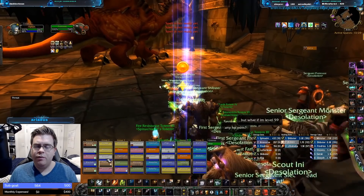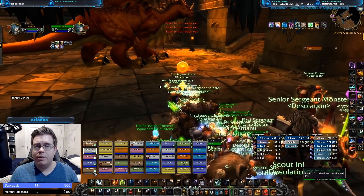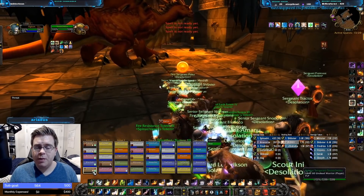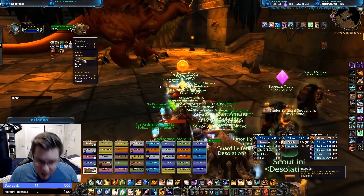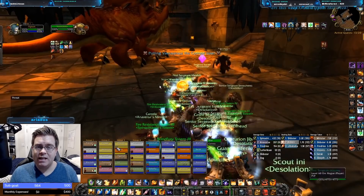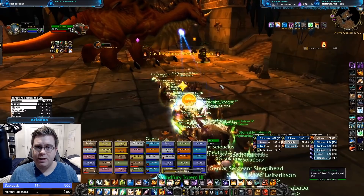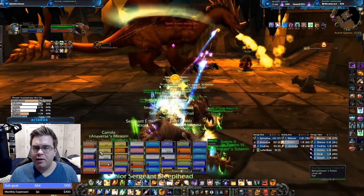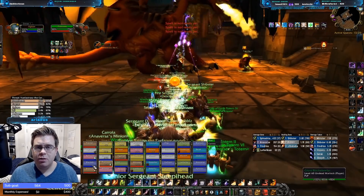Before we get started with the actual kill, I want to go over some of the boss mechanics and strategies so you guys are ready to go. This boss is very unique in that it does not have 100% health — in fact it only has about 35% health — and your goal is just to burn down the boss as quickly as possible. The reason being there is a pulsing AoE going out, as you can see right now, doing about 500 damage a hit to everyone in the raid.